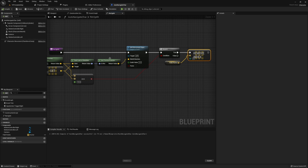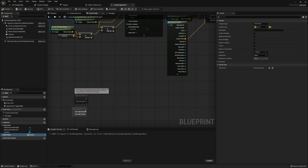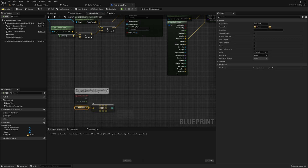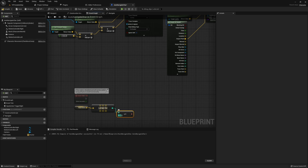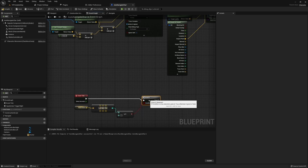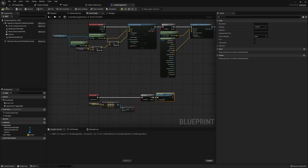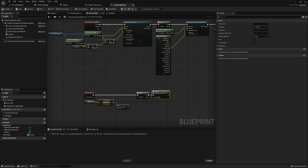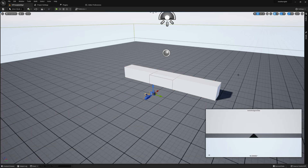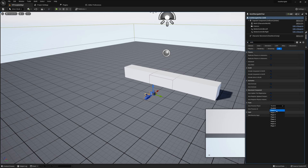Now go back to the Event Tick. Here, get our path points array and check if the length is greater than or equal to one. If it is, that means we have a path to follow, so go ahead and run that navigation function. Once you've completed the Event Tick, all that's left is to place this new VR character into the scene and make sure the player will automatically possess it, so we can use all this new functionality.